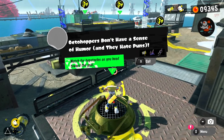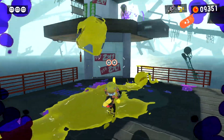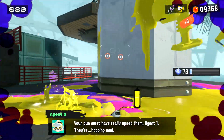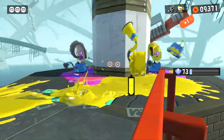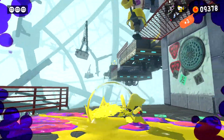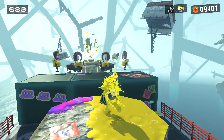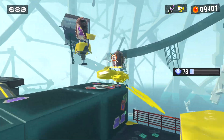Octahoppers don't have a sense of humor and they hate puns. Is that a Sloshing variant? Oh my god, that's a Sloshing variant — actual new enemies for once! The Dualies make this a lot easier — if you just dodge around them they have to aim a little better. I just need to figure out the timing of when they're actually gonna do that little jumping. Apparently I'm full of shit on that one.